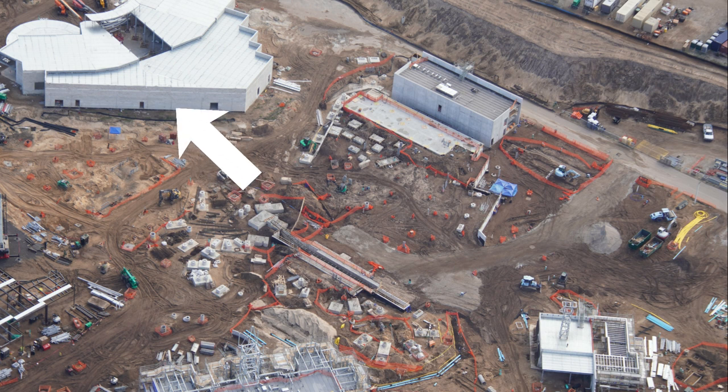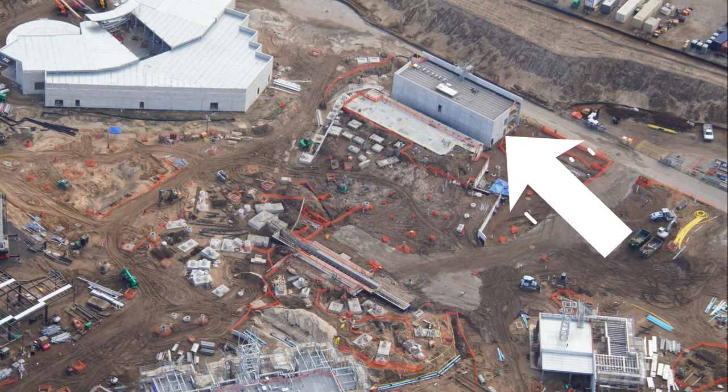Over here you can see the Monsters rollercoaster, rumored to be themed to the Werewolf, and here's the whole footprint of the coaster. That top building to the left-hand side will be a restaurant that's part of the hub area, not the monsters land. The white building at the top is the station and maintenance storage area, and that trench is the launch track for the coaster — and you'll see later on there's some track installed there as this coaster starts progressing quite rapidly.